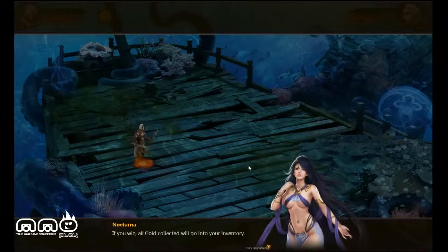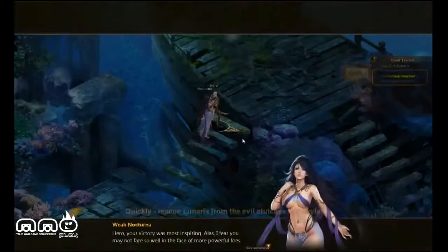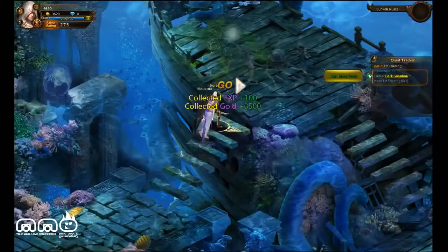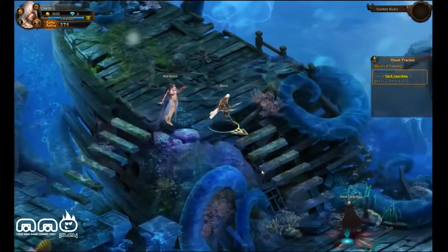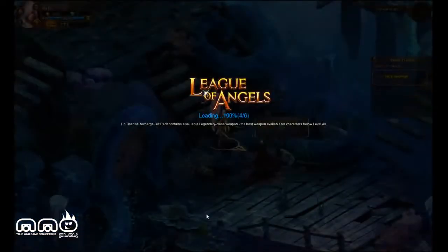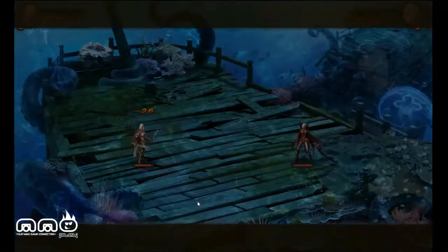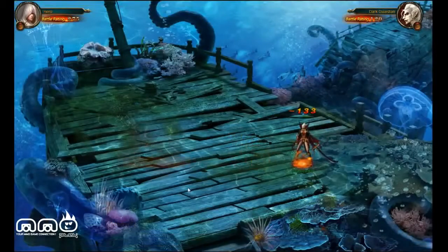One thing to note about the gold: you have to mouse over it, not click it. You just saw my first little battle — it's the first fight of an MMO so it's going to be easy. Just mouse over the gold to collect it; that's one of those little things to know early on.